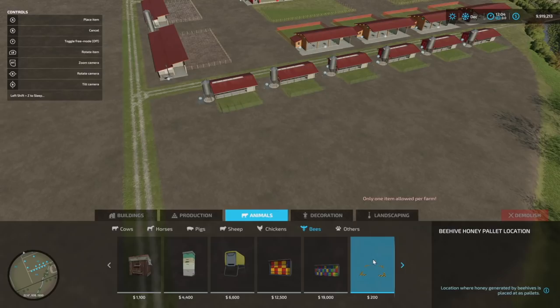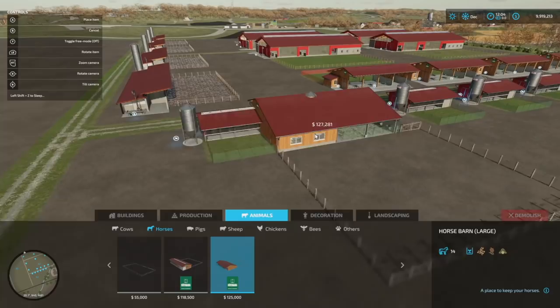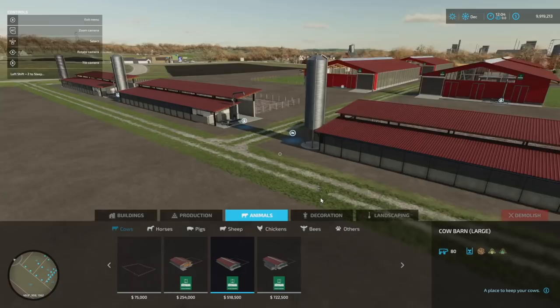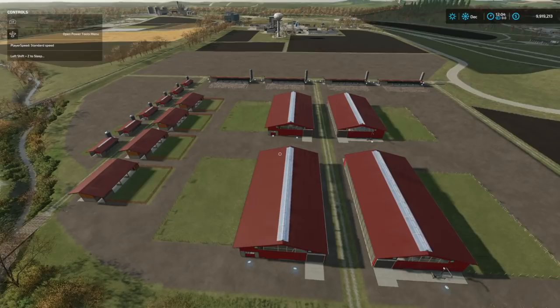Unfortunately you can only place down one honeybee hive, so there's really no point to put one down. We could go with some horses, but you have to actually actively do things with horses to even profit a little bit, so I don't care too much about that.